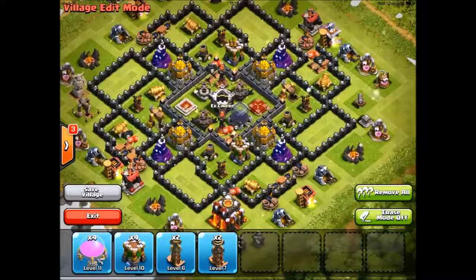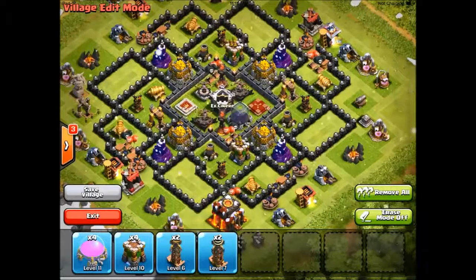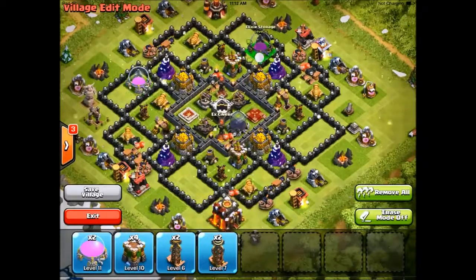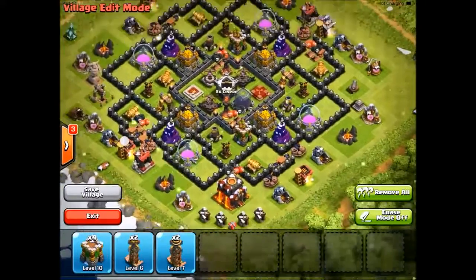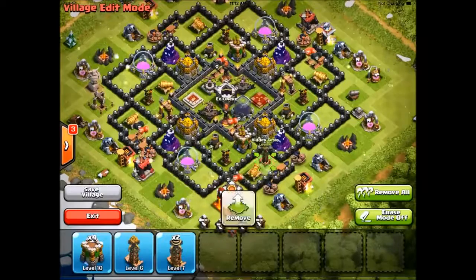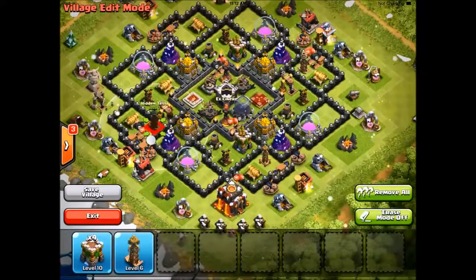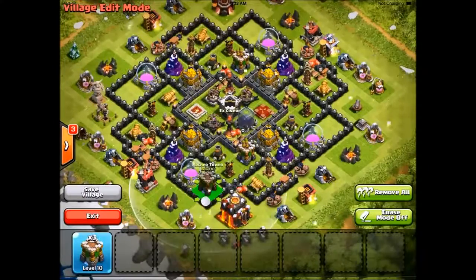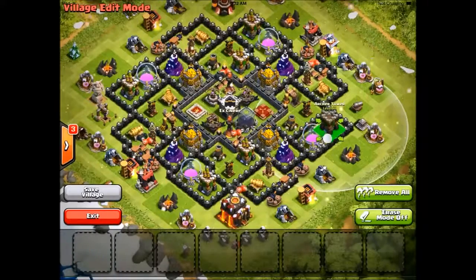So this base design I got from someone from Golden Sky called Einen84, I think. But I kind of tweaked it and I think it's better this way than the way he has it, because the infernos are not that good at covering the gold storage as he had it. So I kind of tweaked that. Put in those teslas right there, and then the four archer towers surround it. And that's pretty much it for this base.